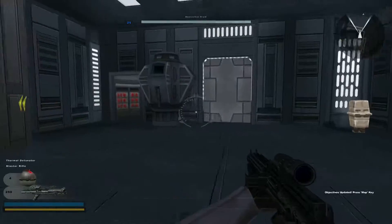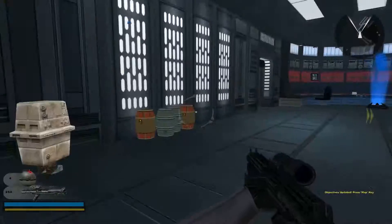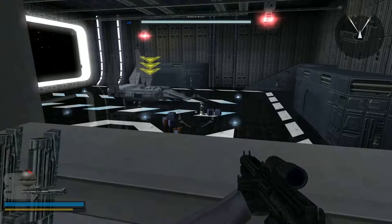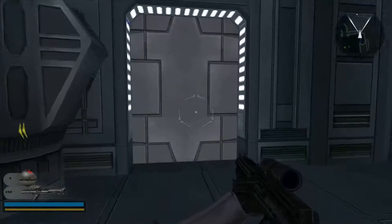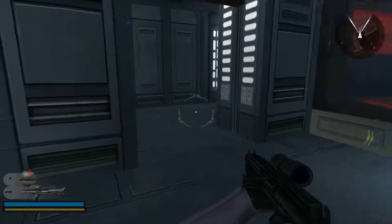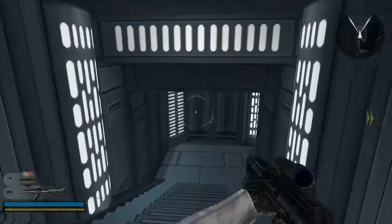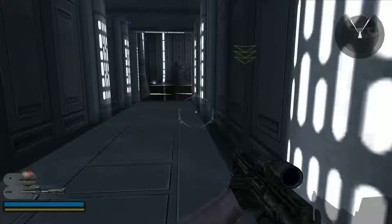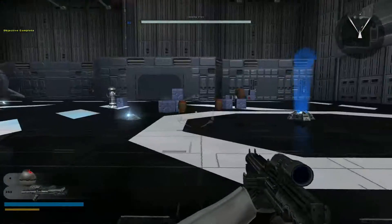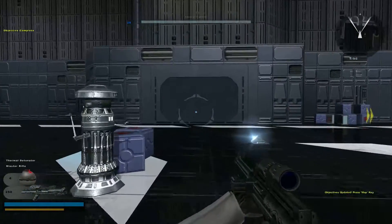Attention: Hangar 84G, there is a prison riot in progress. A contingent of the 501st is inbound from an exterior inspection — join up with your squad mates in the hangar and quell this riot. Rebel forces are converging on Hangar 84G; we cannot allow any of them to escape. Defend the hangar!